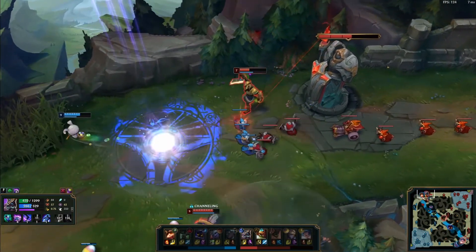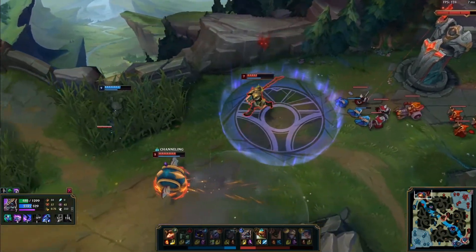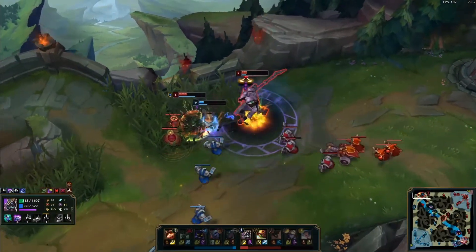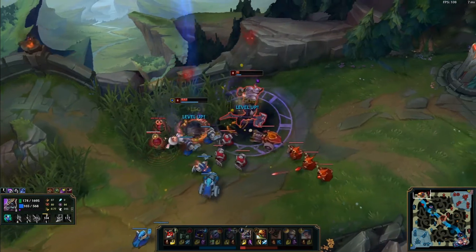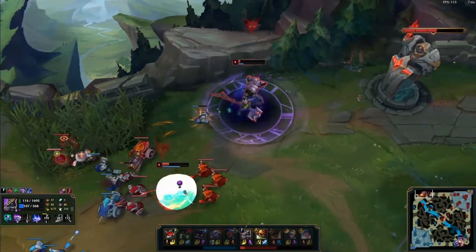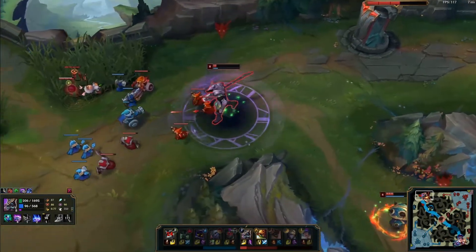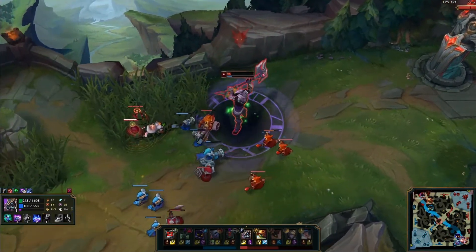Bad combo here. Teemo is without Flash so he has no escape and Rammus is going to engage, so you shouldn't be rushing your skills. What you should have done is just use W to slow Teemo, then place your E when Rammus engages.